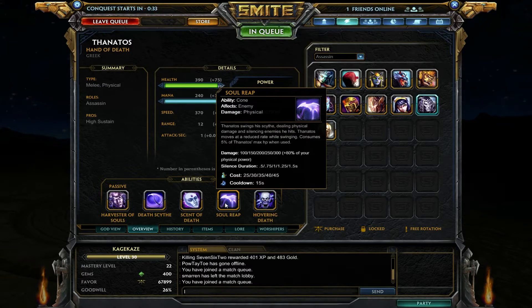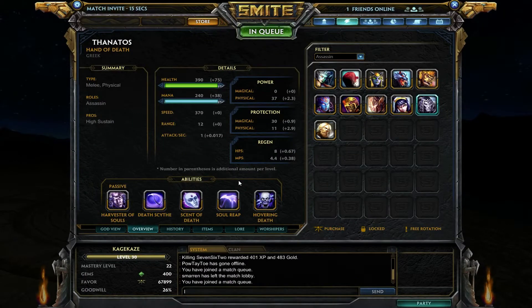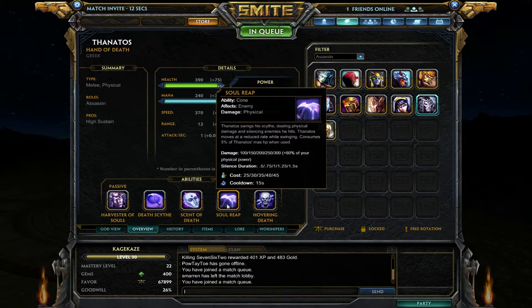Soul Reap is a conal ability — you swing your scythe, it does physical damage, and it silences enemies that you hit. You move at a reduced rate while swinging it, though. So if you're chasing somebody, you probably don't want to lead with Soul Reap. You'll want to hit them with Death Scythe first since it slows, close the gap, and then Soul Reap. Since it silences, it can be very useful for stopping an enemy god's ability mid-channel — like Bacchus and his stun.